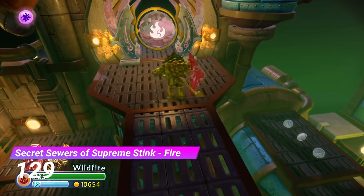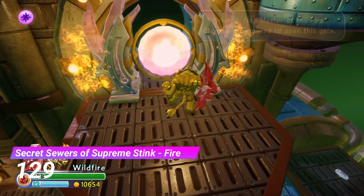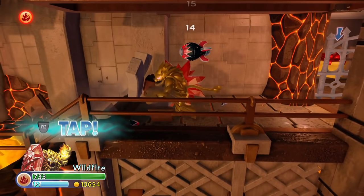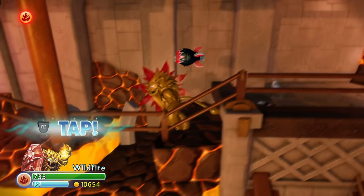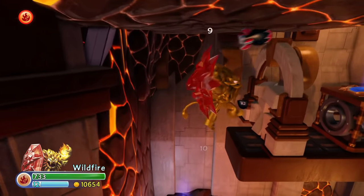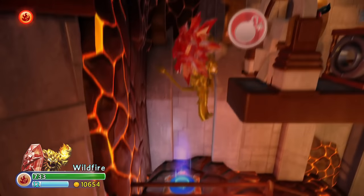At number 129 we have the Fire Gate from The Secret Sewers of Supreme Stink. I appreciate that this gate tries to do something different, but this is way too claustrophobic, and I've personally never been a fan of 2D platforming in Skylanders — it just doesn't work.